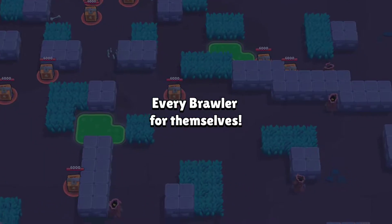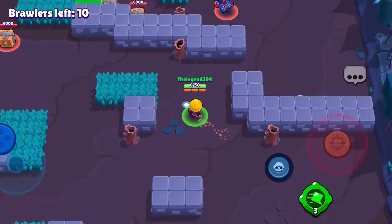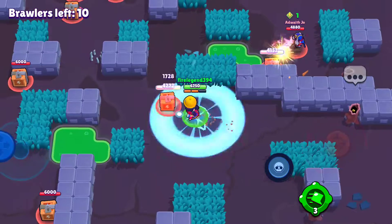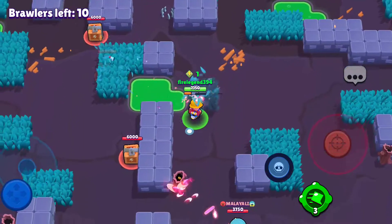There are only a couple of brawlers that can counter that — mostly people who can quickly get away, kind of like Mortis and Stu. It's also really good for running because everyone's going to try to outrange you. After all, you're Jackie, so you're not going to get much value at range. It's really good.